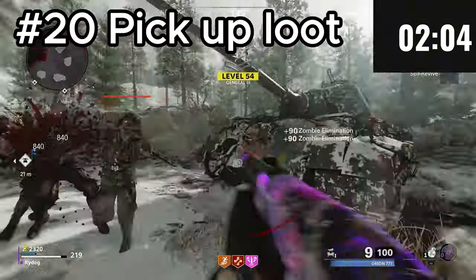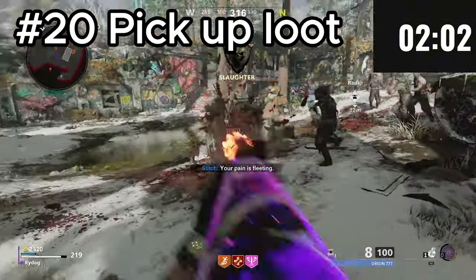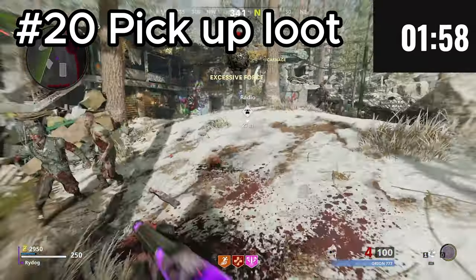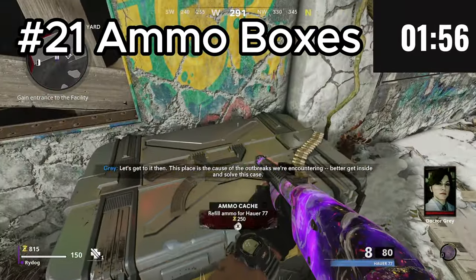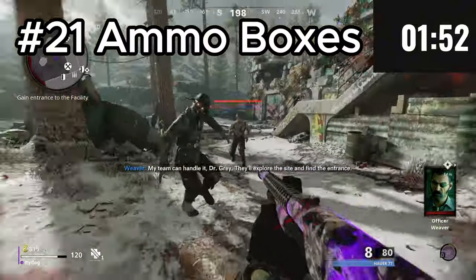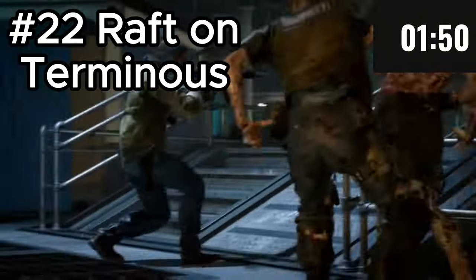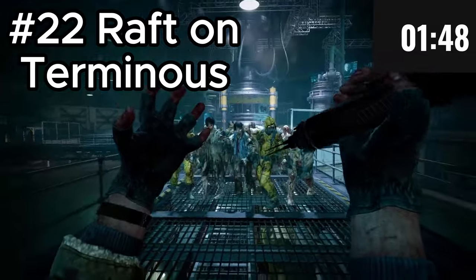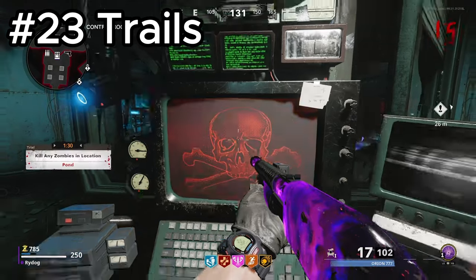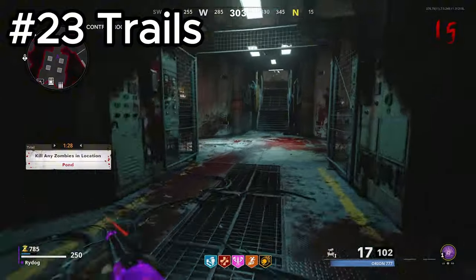Zombies will drop loot just like in Cold War, so you'll be able to pick up Salvage and items from the ground. Ammo boxes will be making a return, so you can buy ammo for your weapons anytime, providing you have the points. The Terminus map will have a raft you can use to get around the various areas of the map. Trial Machines will also make a return, again a feature from Cold War.